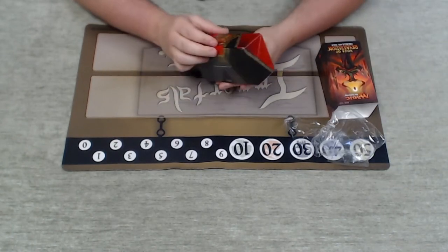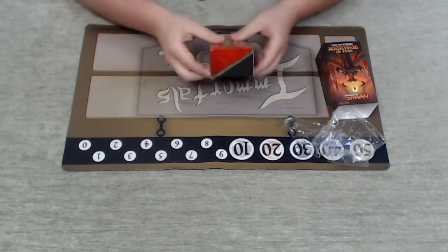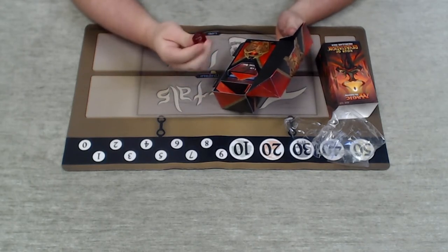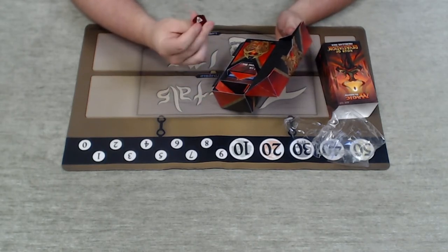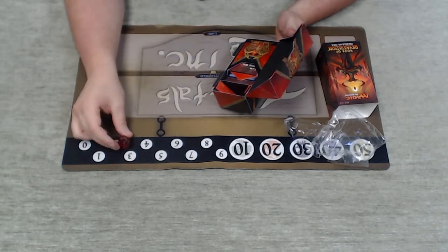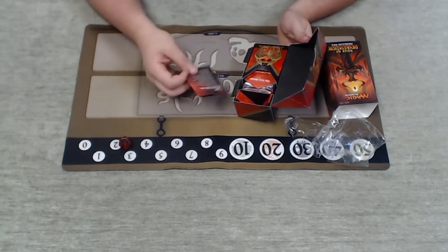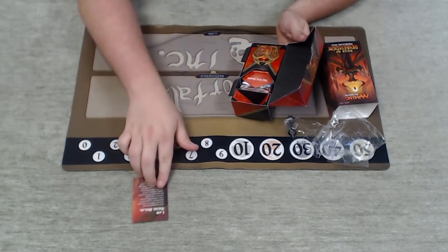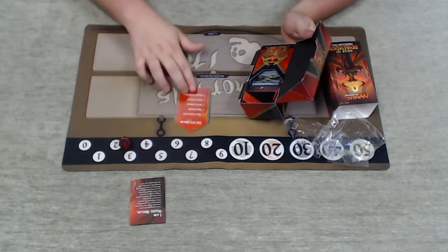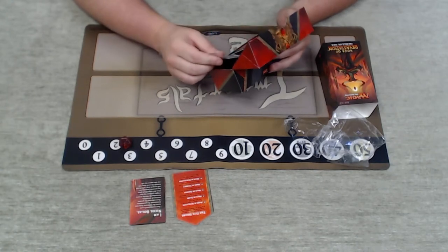Everything's all red and evil looking here. Got this awesome red die — I like it a lot better than blue. Now we've got both going on to keep track of both people's life totals. Some stuff about Nicol Bolas. I am not Nicol Bolas, unfortunately. And we've got some checklist stuff to do at our LGS here at Immortals to get some cool stuff.